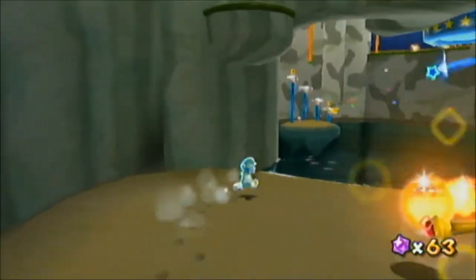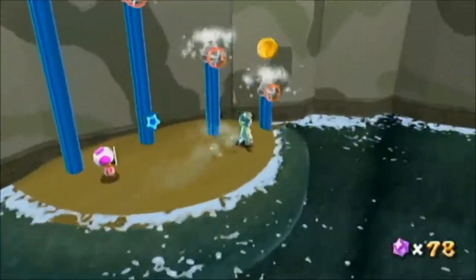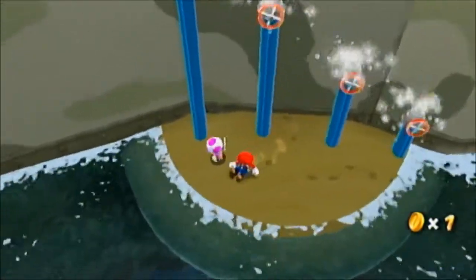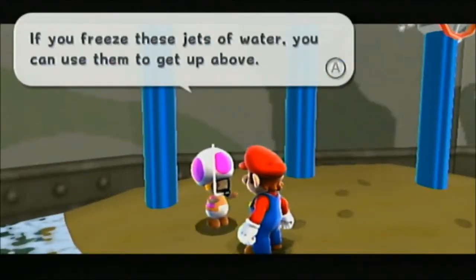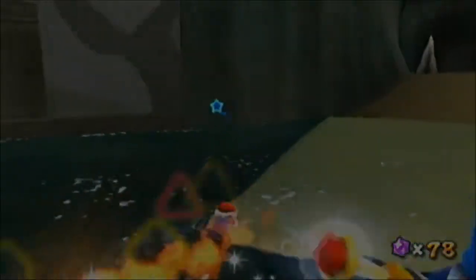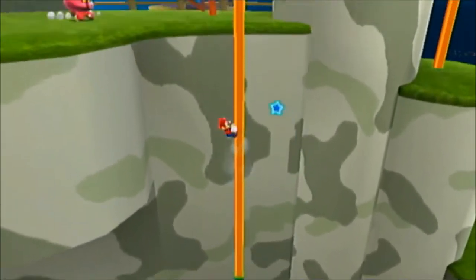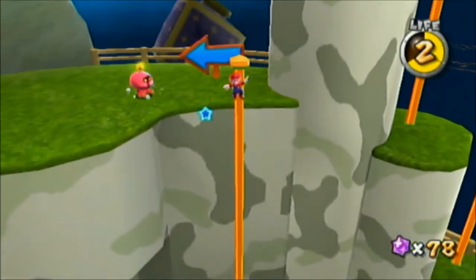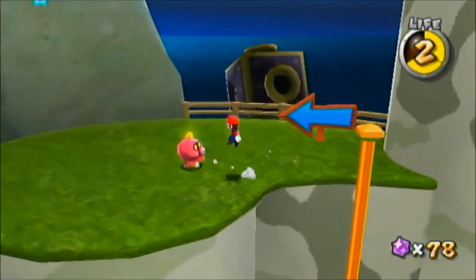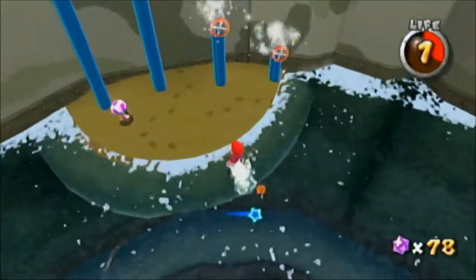Ignore the wizard — oh, there are multiple wizards. If you freeze these jets of water you can use them to get up above. Well, that did not end well. There we go — I just kind of back-flipped up. Oh no no no no — Mr. Octo Guy, want me to slaughter you just like your friends? I'm on that other planet now. Oh, are you kidding me?